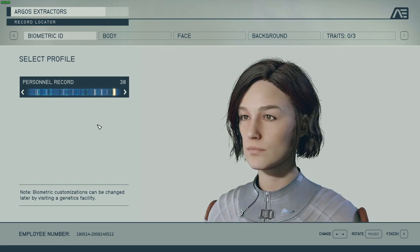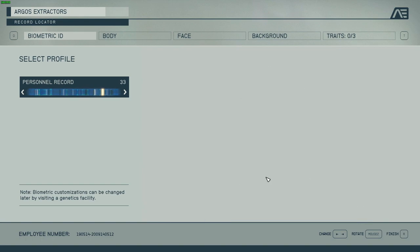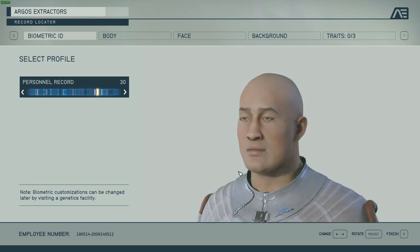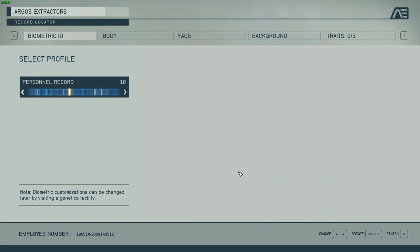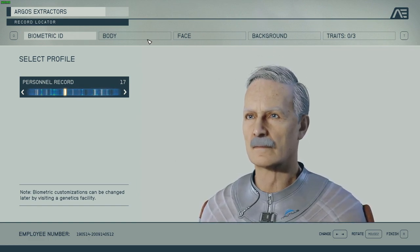The game does a pretty good job of giving you some really random faces that look really nice, and you can heavily modify them too. For this example I'm going to pick base number 17. I'm going to pick this one, then we click on body.